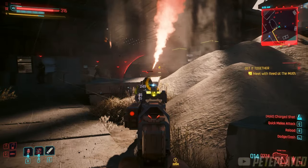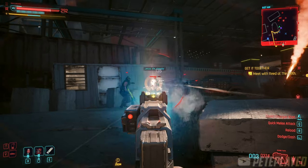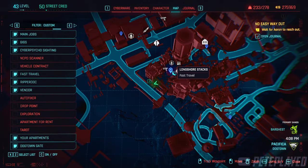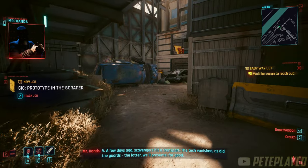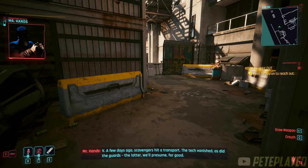Welcome back to our Cyberpunk Phantom Liberty guide. Today we're going to look at how to get the iconic Ambition tech pistol. What you want to do is come to the spot on the map for the side gig called 'The Prototype in the Scraper,' which is by the Longshore Stacks. You'll get a call from Mr. Hands when you arrive.